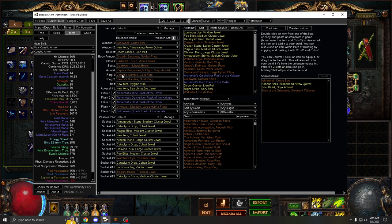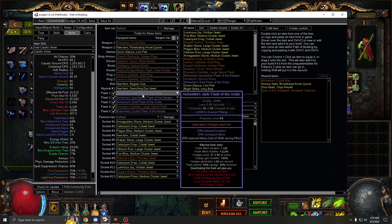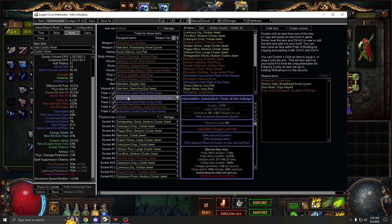For flasks, make sure you have the correct prefixes and suffixes. You want evasion, rarity, reduced effective curses, and reduced mana cost of skills — that reduced mana cost is about 25%. Reduced effective curses is not strictly needed; you can replace it with movement speed, but I personally prefer it until you get Headhunter. You can also sort your maps to run curse flasks on curse maps and movement speed flasks on non-curse maps.